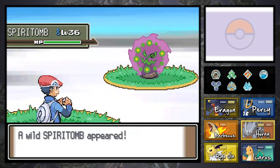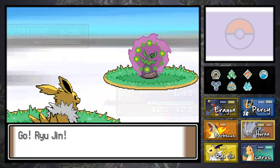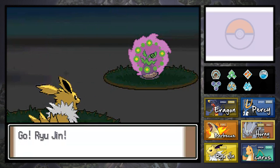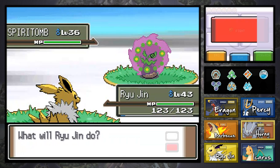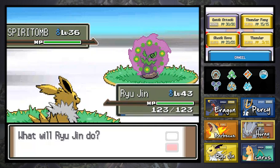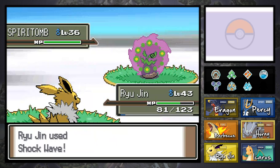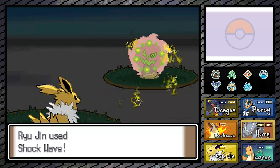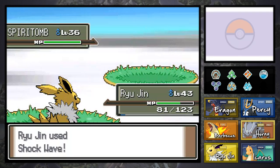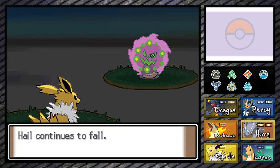Oh, a Spiritomb! This is actually a really good Pokemon — it's a Ghost and Dark type, and it's used by the champion of this game. I'm not going to spoil who the champion is for those who've never played Platinum, but it's used by the champion which is awesome. I'm going to catch this because it'll prove useful on our team. It's level 36, which is surprisingly high — we're probably a little under-leveled if we're finding level 36 Pokemon here.